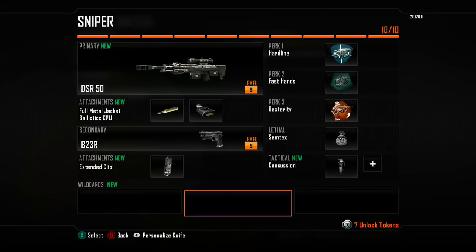Since I am a traditional sniper, we're going to use a pistol for my secondary — the B23R. I absolutely love this pistol; it's a really powerful secondary. The B23R is something I've used way back at Eurogamer and I've really enjoyed it. We're also rocking the extended clip, which gives you that extra bit of ammo.